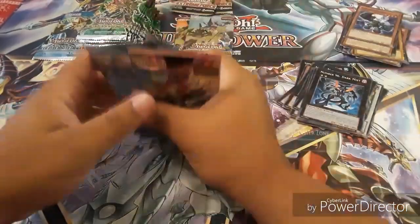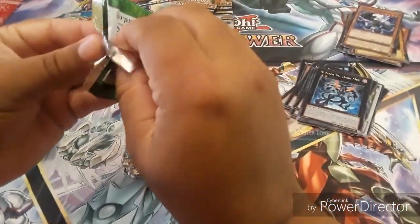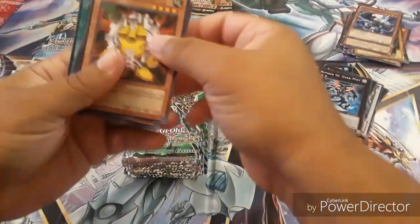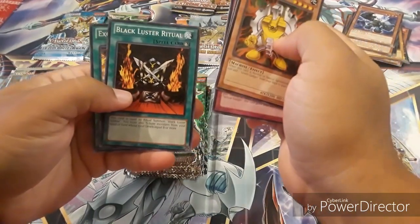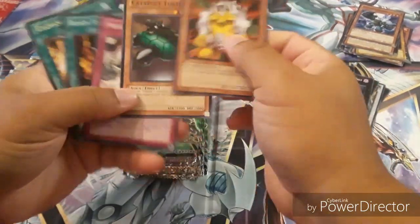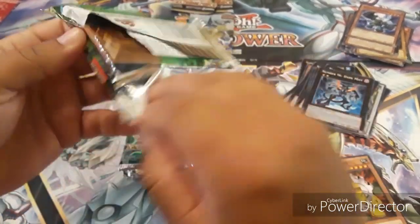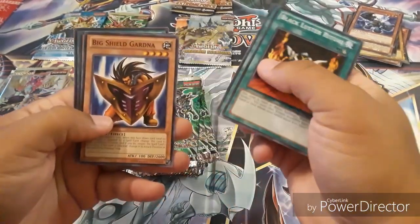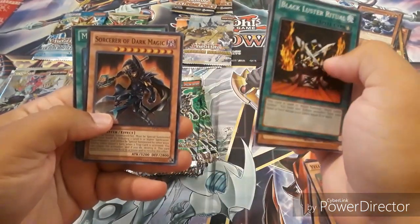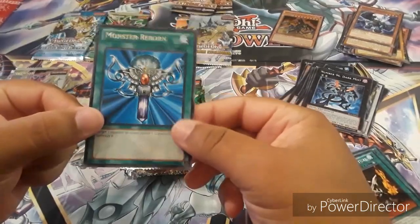We're gonna continue with the ones we have the most of — the Yugi Packs right here. These contain five cards. There we go — Yellow Gadget, Catapult Turtle, Stronghold the Moving Fortress, Black Luster Ritual, and Exchange. I like the old school cards — I love all of them, I love Yu-Gi-Oh, but there's something about the old school cards that makes it a little bit better for me. Black Luster Ritual, Brain Control, Big Shield Gardna. A nice Sorcerer of Dark Magician — Super Rare right there, not bad. And a Monster Reborn, just Rare.